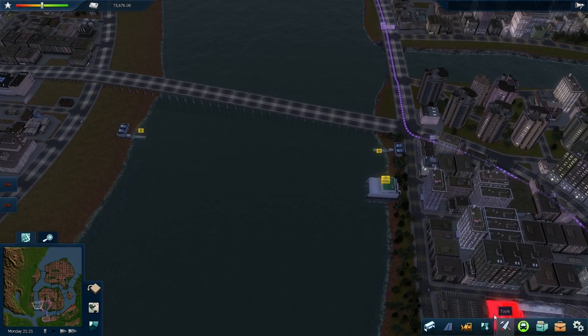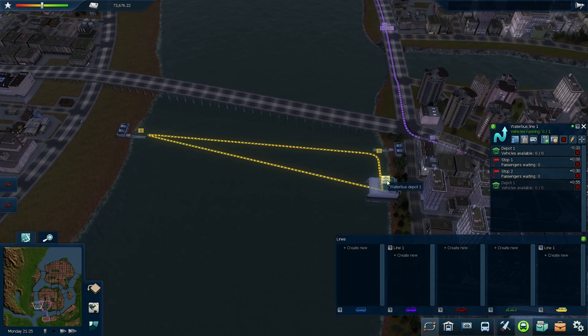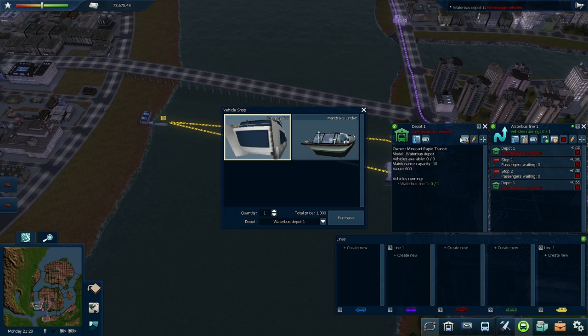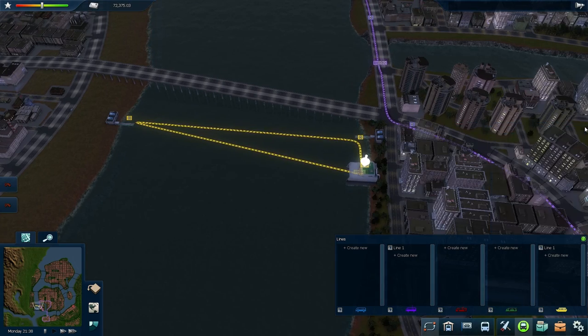I'm going to build my water bus depot on this side. Then I'll set up my route — it's going to be very simple. Starting from the depot, setting up the stops. I need to buy some vehicles — we've got two types: a small 30-seater with excellent acceleration and 80% service quality, and a larger one with less service quality and not as good acceleration. I really don't think passengers are going to take this, but let's build only one and see what happens.